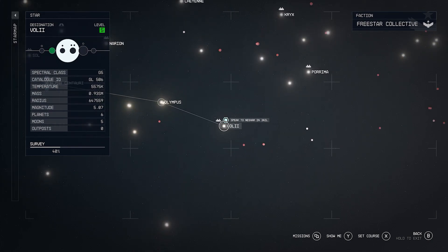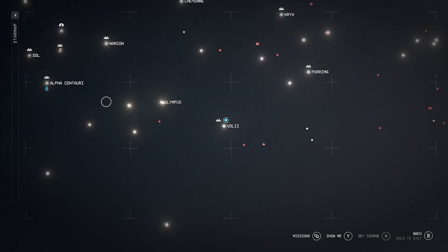What's up guys, it's Smith here from gamersheros.com and I'm going to show you two ways to join the Crimson Fleet in Starfield. The first one: you want to head to Volii, which is east in space from the Alpha Centauri system.